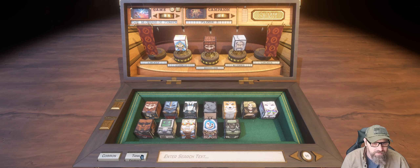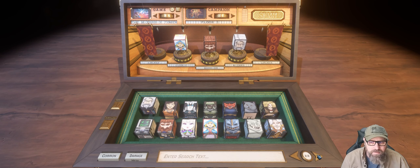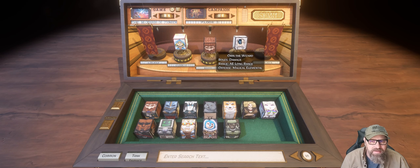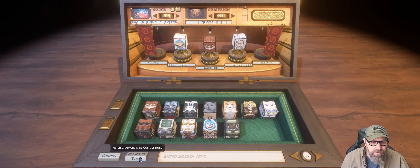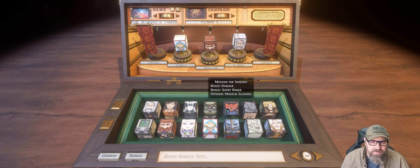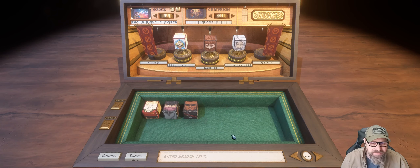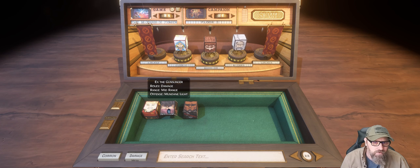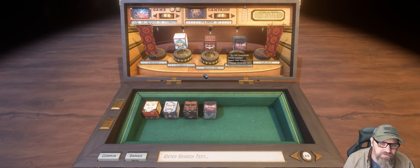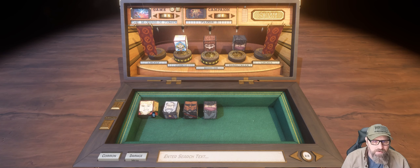Looking through the character list — damage, area effect, long range. I'm going to go back to damage. There's Nashi the samurai — short range. Let's go for a long range. Didn't we see a gunslinger on the second page? Yeah, let's go for him. You can see his offense is mundane light, meaning he does physical damage as opposed to magical damage. So let's go with that. We'll go ahead and start the campaign.